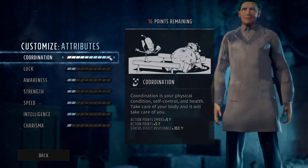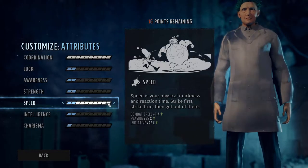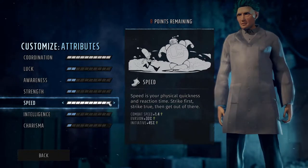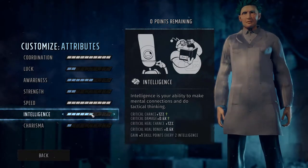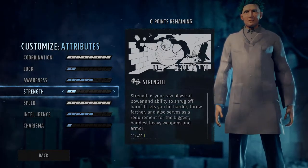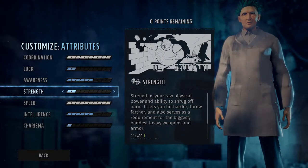First, we'll focus on coordination to be able to have AP to throw robots, move, and shoot in the same turn. We'll then speed that up by adding points to speed. That also helps us to be able to trek across the battlefield quickly to shut down any annoying turrets or robots. Lastly, I recommend splitting your points up equally between intelligence and awareness for the damage, crit, and hit chance increase.